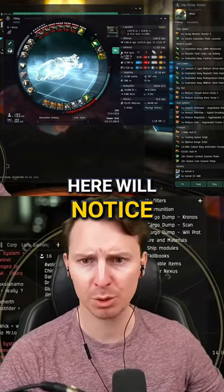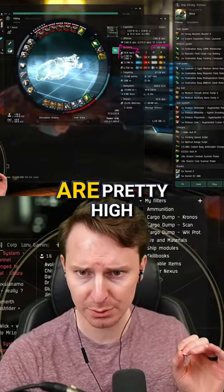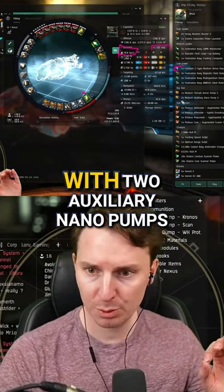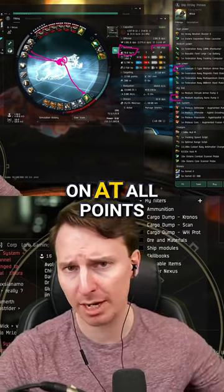Now, the smarter capsuleers here will notice that our effective HP is pretty low at 42K. That's all right because our effective heals are pretty high. We've got a Corellum C-type armor repairer coupled with two auxiliary nano pumps in the rigs. These three together mean you have a cap-stable heal you can leave on at all points.